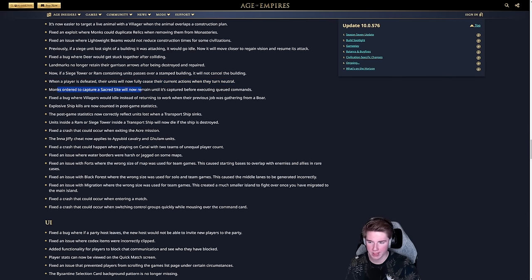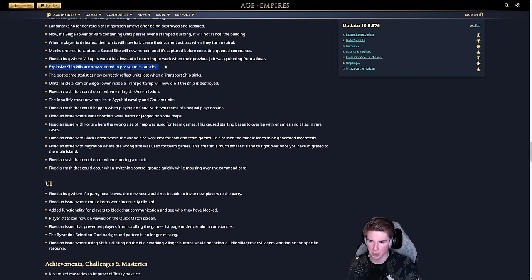Monks ordered to capture a sacred site will now remain until it's captured before executing queued commands — a slight Deli nerf but nice for monk survivability and works for other civilizations too. Fixed a bug where villagers would idle instead of returning to work after gathering from a boar. Explosive ship kills are now counted in post-game statistics.